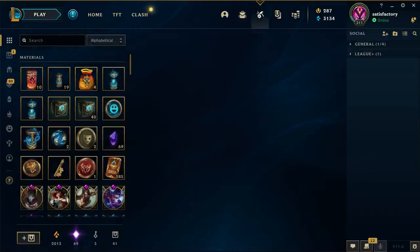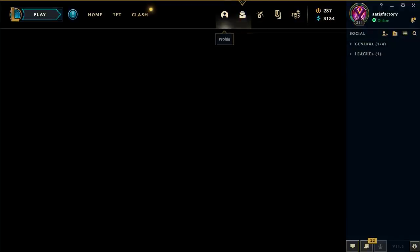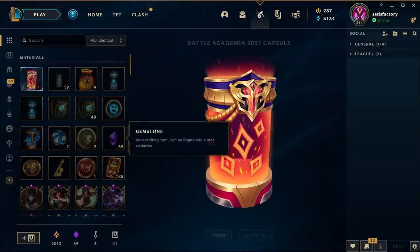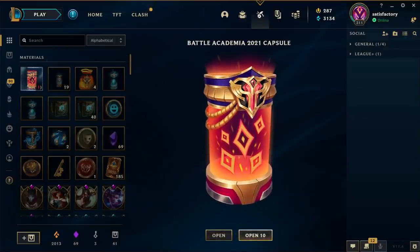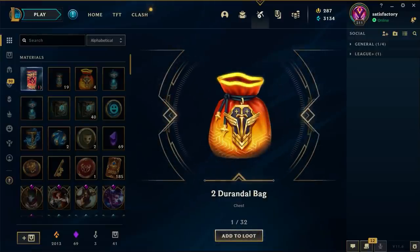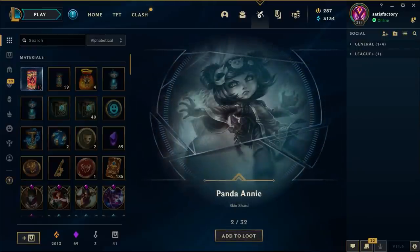Back to 69 gemstones - I did end up buying a mythic skin with my last drop. Still no Durandal bag. I'm just gonna do a bit of a shuffle here to increase our chances. Come on Riot. Look at that - we got two! I'm happy with that. I got six of them to open anyway.